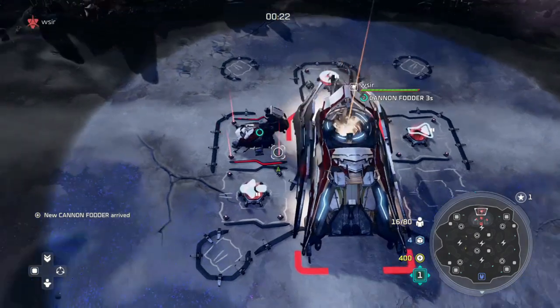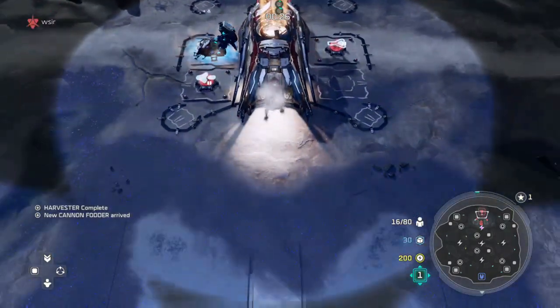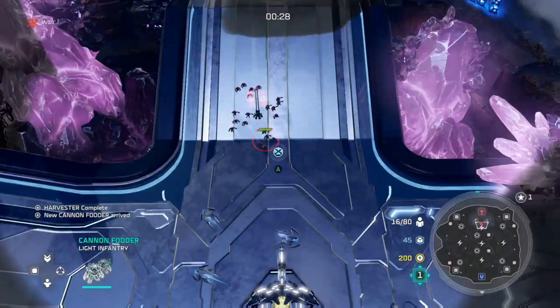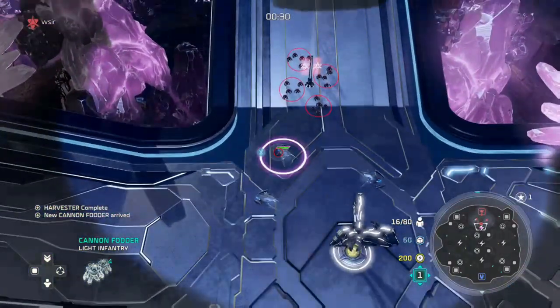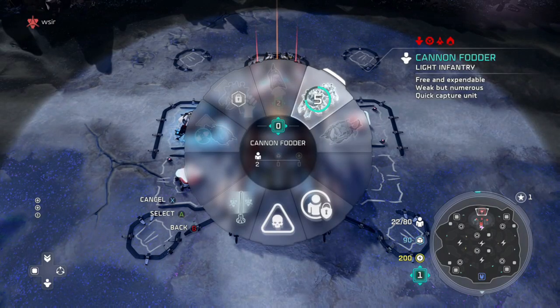Right from the start, stack about 10 grunts considering that they cost zero supplies and zero power. After that you're gonna want to start with a harvester, followed by an extractor, and another harvester. You should have some leftover supplies, so go ahead and make one raid camp.